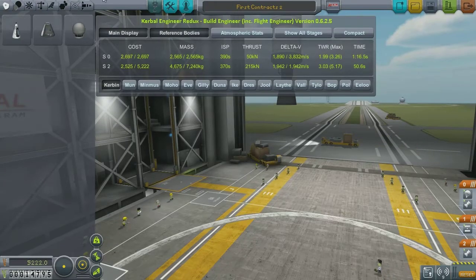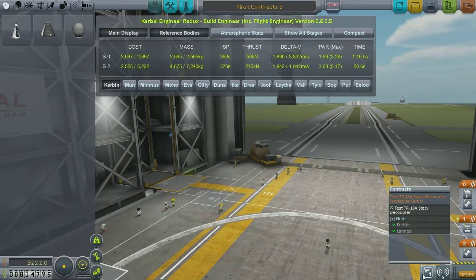Also, the fifth type of contract are the flag-planting ones, where you want to plant a flag for a company on a certain planet or moon. So what I also want to do in this session is try to complete another couple of contracts, gain some more science, and further our space program.